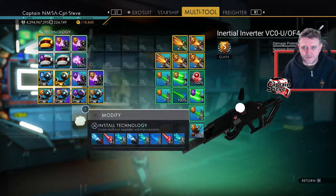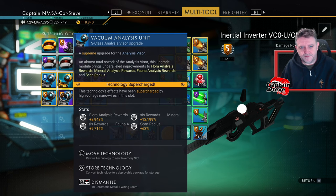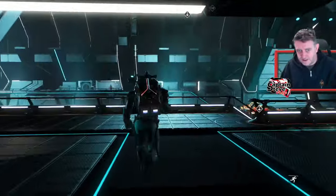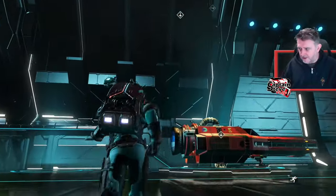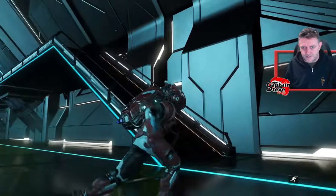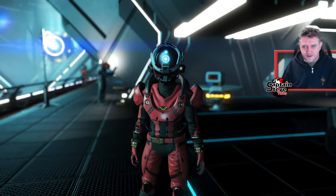Now we just need to get the scanner one and stick that there — boom. My scanner range is pretty darn gnarly and I put one on a boosted slot. Look at that — it's going to boost fauna analysis by approximately 9.7%. Pretty darn nice. We're going to get quite good rewards when using this multi-tool. This is still in normal mode, not creative, so yes I did have to spend nanites on that.